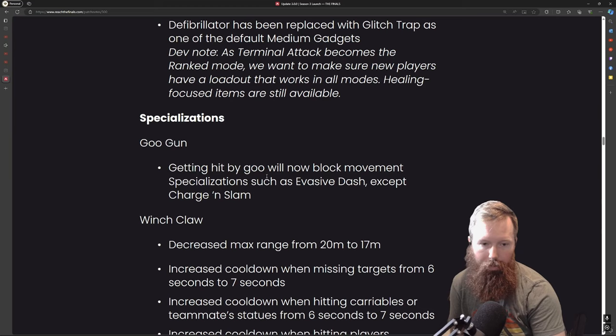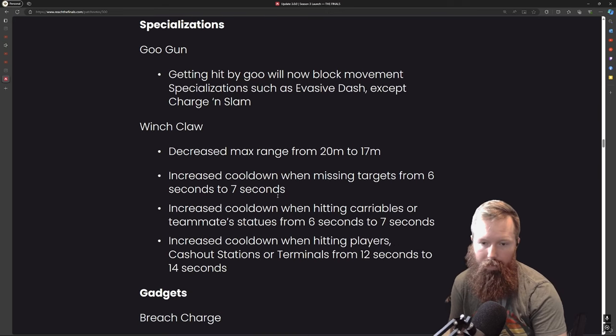The goo gun will now block movement specializations such as evasive dash, except charge and slam.